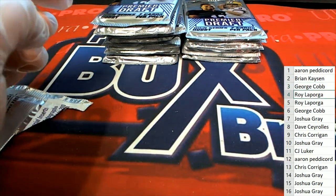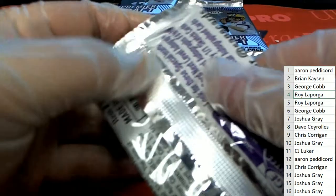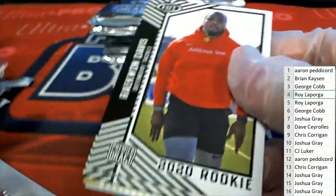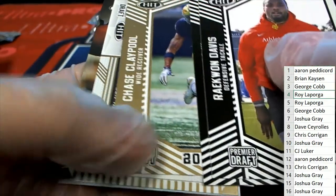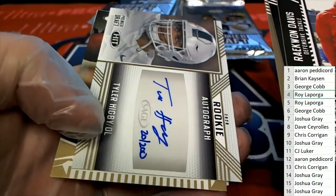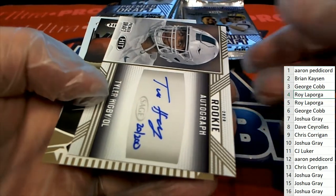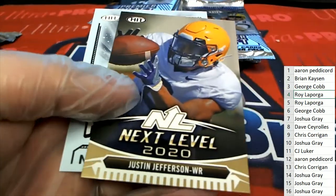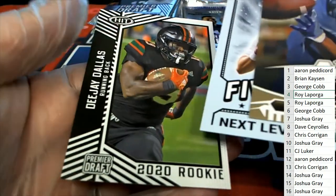Roy, you're up in pack four, and you've got an auto here — Tyler Higbee, offensive lineman, and a Joe Burrow for you, my friend.